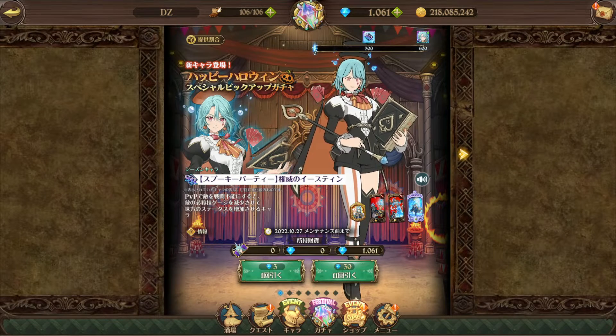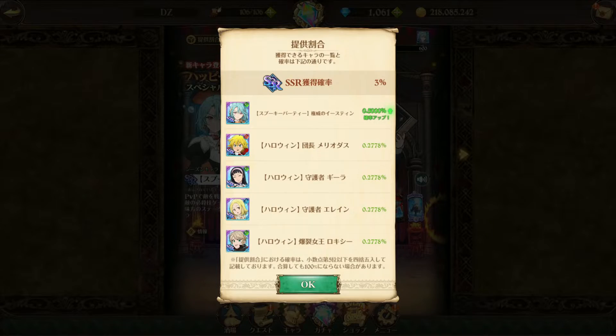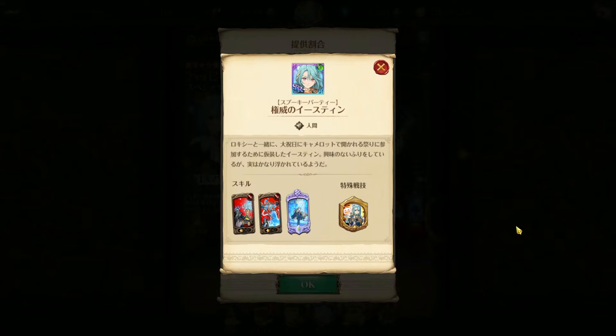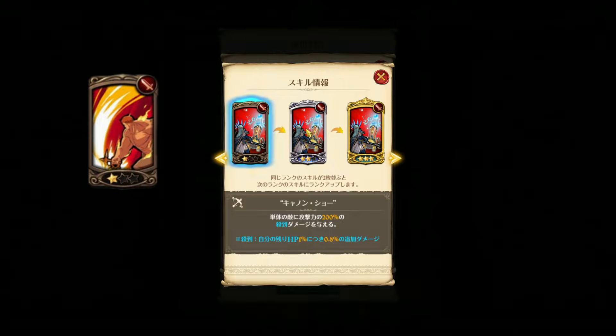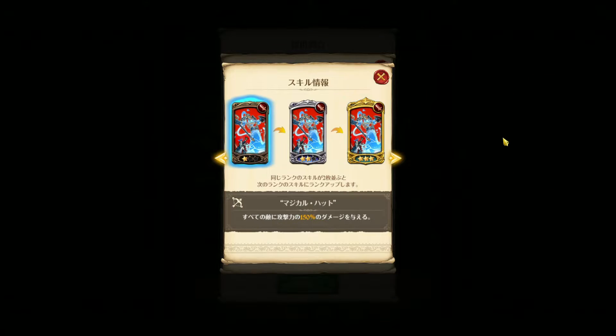The new Halloween banner — a quick banner review. First of all, let's start with the favorite unit, the new one: Halloween Eastern. Her first skill is a single target flood attack, we all know it by this point.